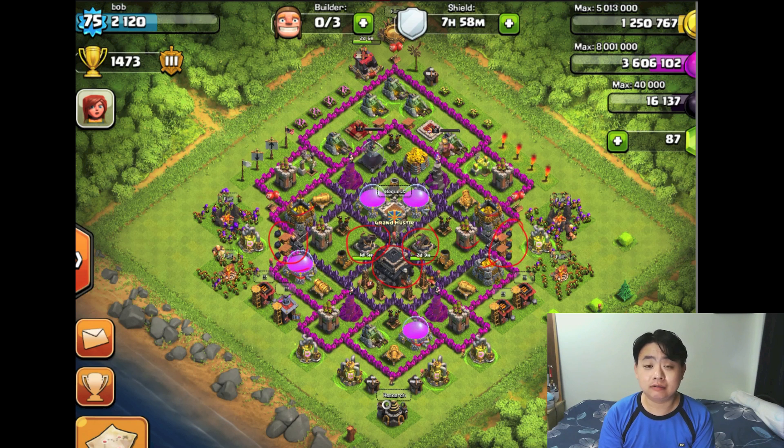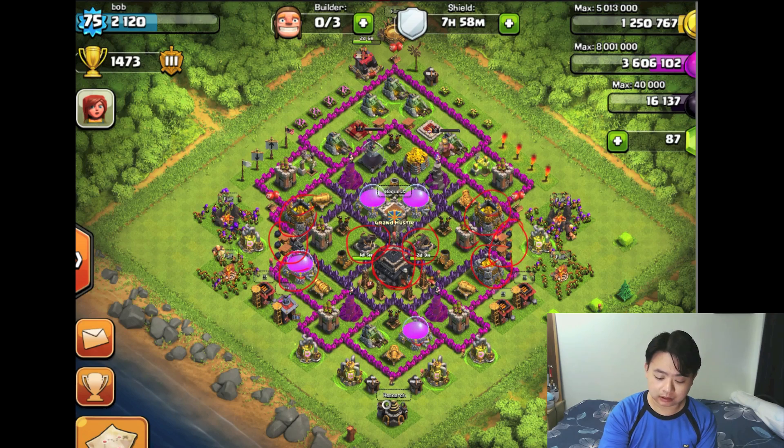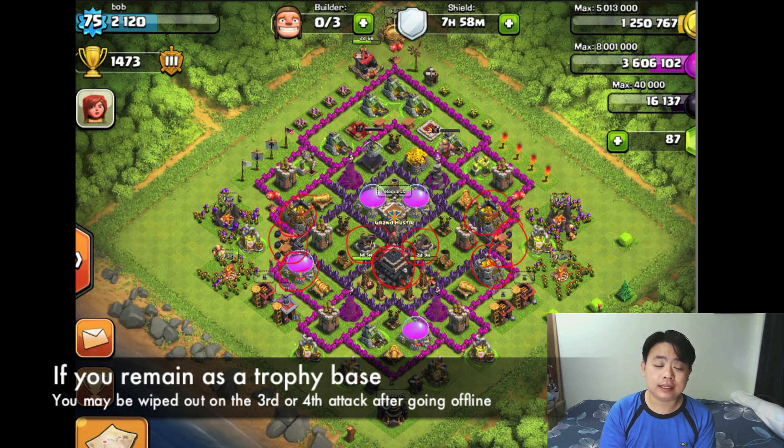By going up in trophy levels with low defenses, you might get attacked by very high level players and get wiped out multiple times, making it very hard to accumulate resources. If I were you, I'd go for a farming base with an exposed town hall so you won't get multiple attacks per offline session.